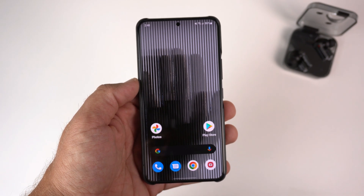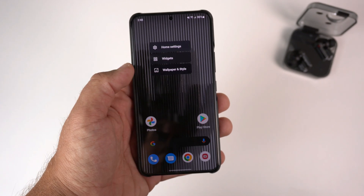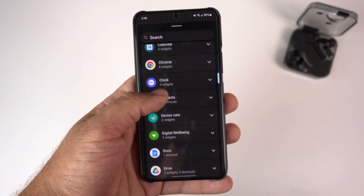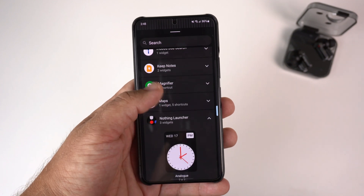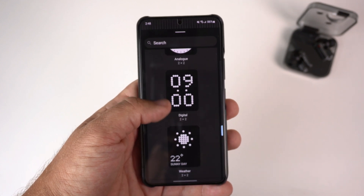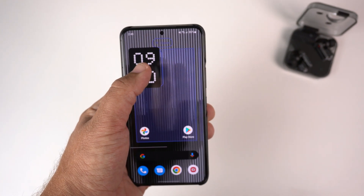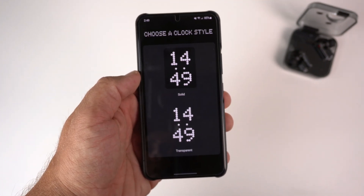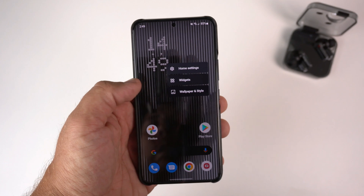So I'll definitely have to do a little bit of a redesign here. Let's go ahead and add a widget. There's the Nothing Launcher options — we got our analog clock, digital clock, and their weather widget as well. I'm going to go ahead and put the digital clock up here. It looks like you can do solid or transparent — I'm going to do transparent, I always like transparent widgets.